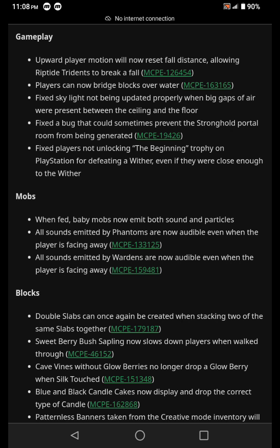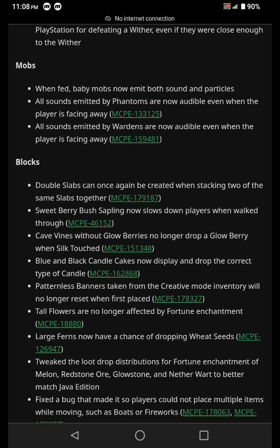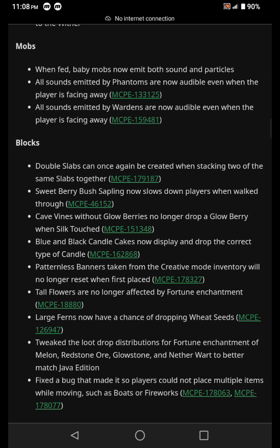When fed, baby mobs now emit both sound and particles. All sounds emitted by phantoms are now audible even when the player is facing away. All sounds emitted by the Warden are now audible even when the player is facing away. Blocks: double slabs can once again be created when stacking two of the same slabs together. Sweet berry bush saplings now slow down players when walked through. Cave vines without glow berries no longer drop a glow berry when Silk Touched.